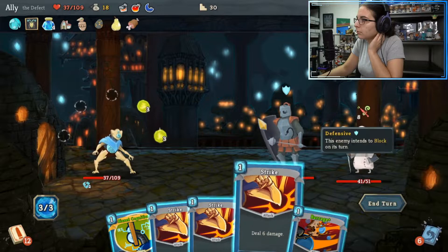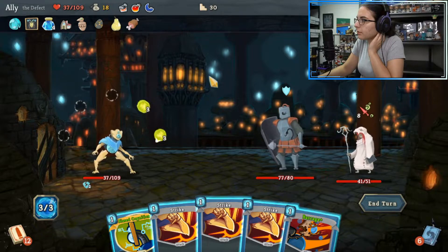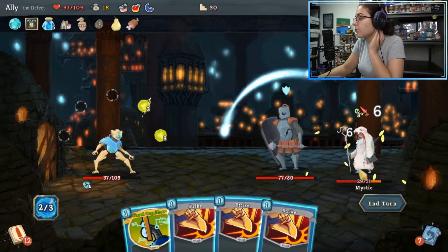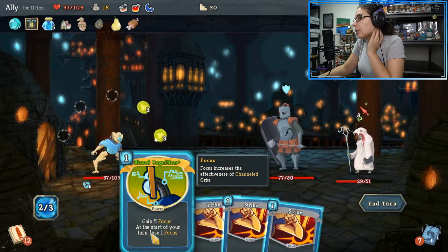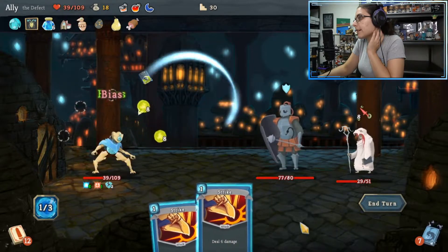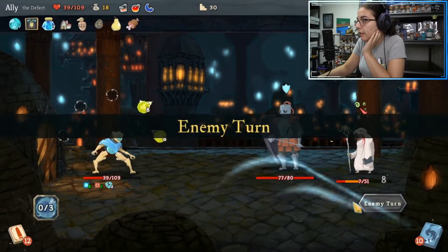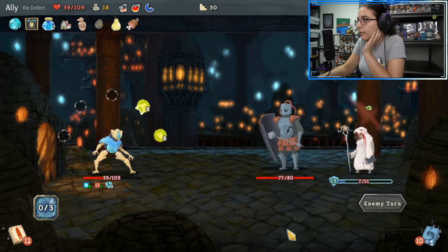Let's see what we draw. Barrage at two's — not great, needs upgrades. Does 12 over a strike, six over one strike, two strikes for the cost of one. Do we Bias Cognition? Yes — risking it for the biscuit, going a little aggro. We definitely have ways to attack physically if needed. Both hits there on the healer — I like that.